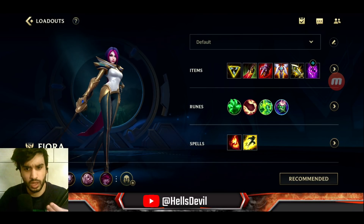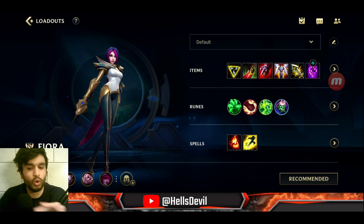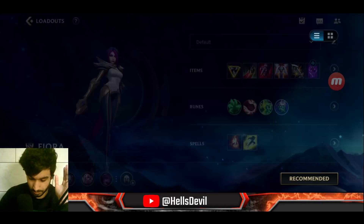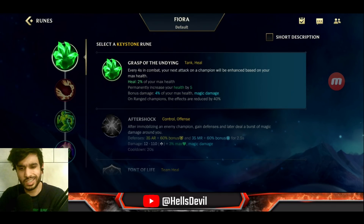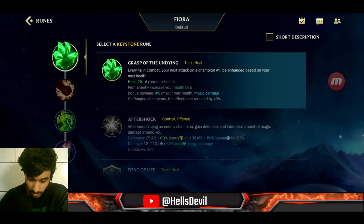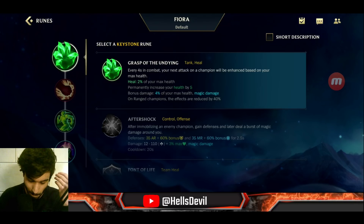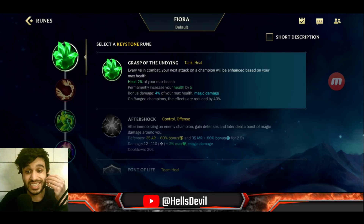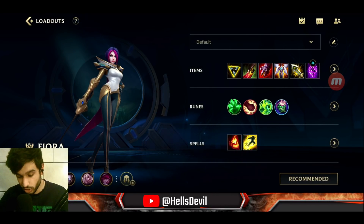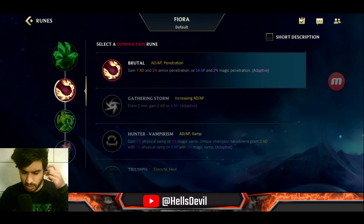I've explained every item and when it can be good, so I really suggest rewatching this part if you want to get good at Fiora — itemization is so important. For runes, I run Grasp of Undying. Every four seconds in combat your next attack on a champion is enhanced based on your max health. This pairs perfectly with health items like Death's Dance and Sterak's Cage, giving you massive bonus damage and healing.